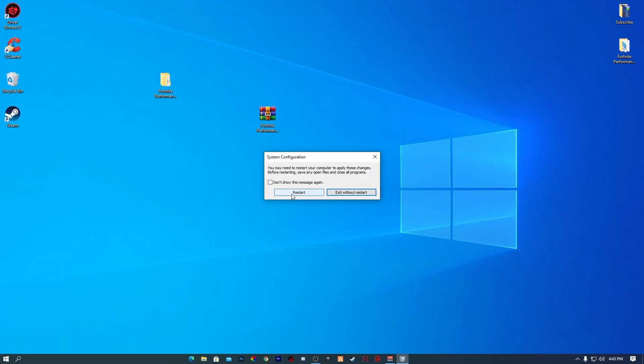After completing all these settings, restart your PC, launch Fortnite, and enjoy the best performance in performance mode. I hope these settings help you get the best performance from your PC. Please subscribe and turn on notifications for the latest updates from this channel. See you in the next video — Allah Hafiz and bye.